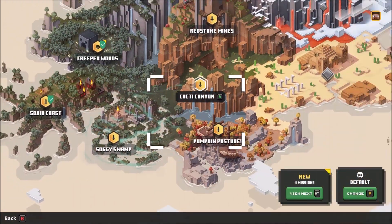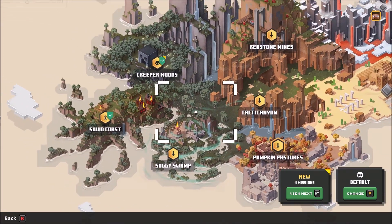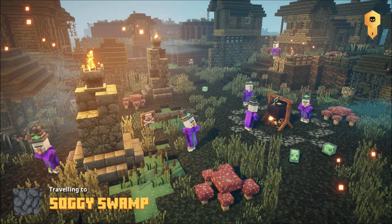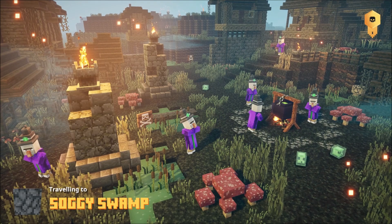Now that we have completed the first two levels, we've unlocked quite a few different levels to play. I think I'm going to go for the Soggy Swamp this time round, but we will of course try the others out as we go. This may have been a bad choice — it looks like we're going to have slimes and witches to deal with.